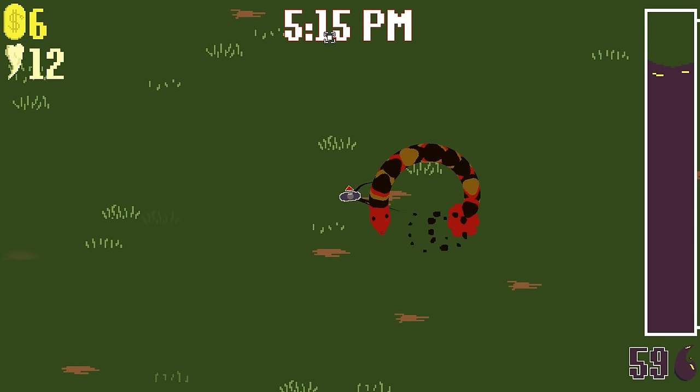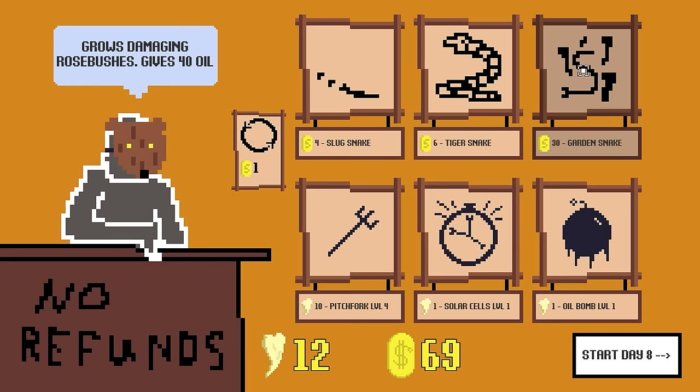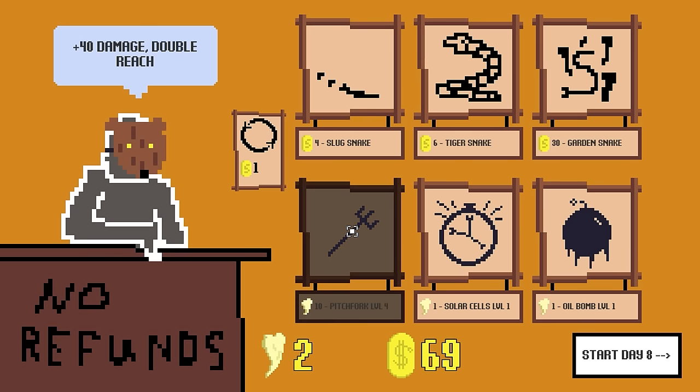Because we just tank the hits and get more back. Almost ran out of time. That's a lot of bucks — 69. Nice. Garden snake — grows damaging rose bushes, oh that sounds like a nightmare. Plus 40 damage, double reach — that's exactly what I need.